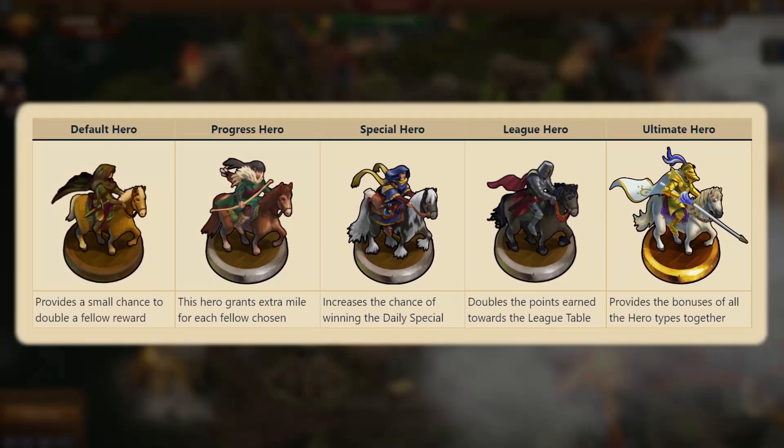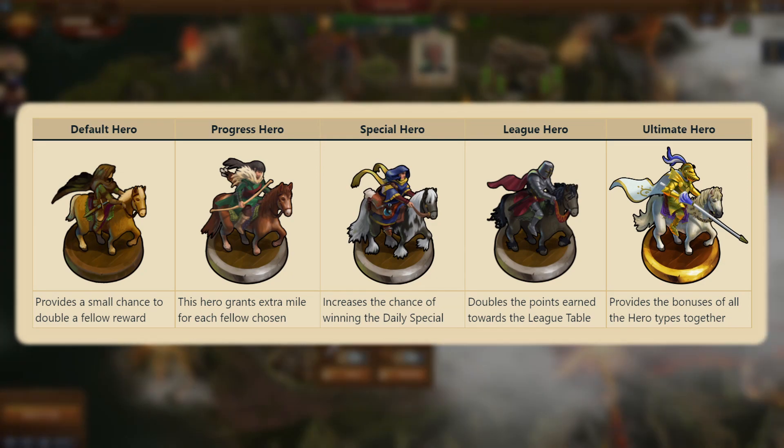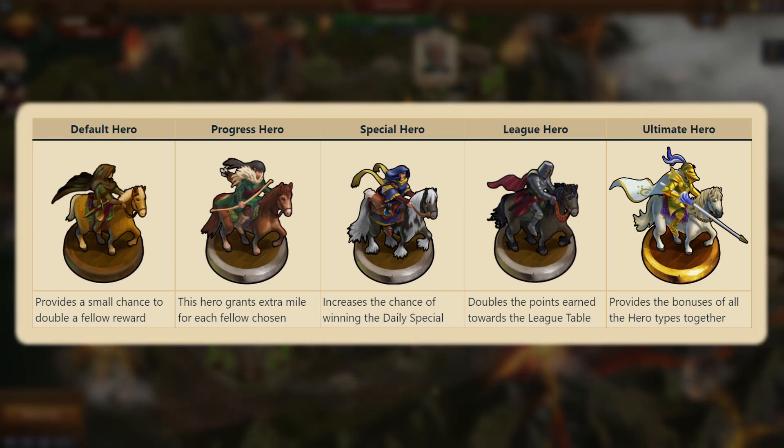You'll have the option of choosing one of five heroes, which are similar to coaches from the football event, that will boost your gameplay in some way. They each offer bonuses such as doubling rewards, increasing the chances of a daily special, or more. The ultimate hero provides all the rewards of the other heroes for the cost of 150 diamonds per 24 hours. Each hero can be used for 24 hours before reverting back to the default, with a 24 hour cooldown for each, except for the default and ultimate heroes.